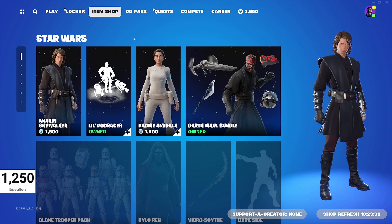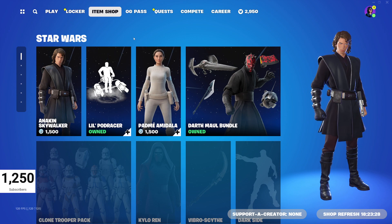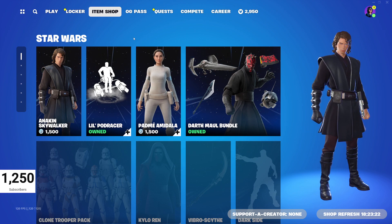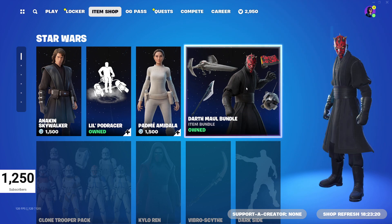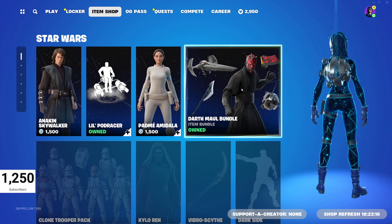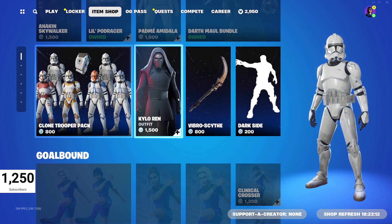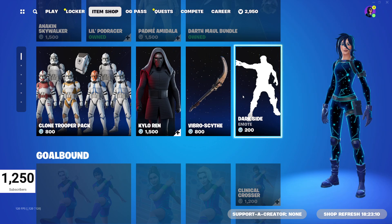Right off the bat we've got the Star Wars skins back in — some of them, not all of them. So we've got Anakin Skywalker, Lil Podracer, Padme, the Darth Maul bundle. Darth Maul is actually pretty cool because he was part of the mini battle pass, so nice to see he's in the shop now. And then we've got Kylo Ren, the Clone Trooper pack, the Vibro Scythe, and the Darkseid emote.